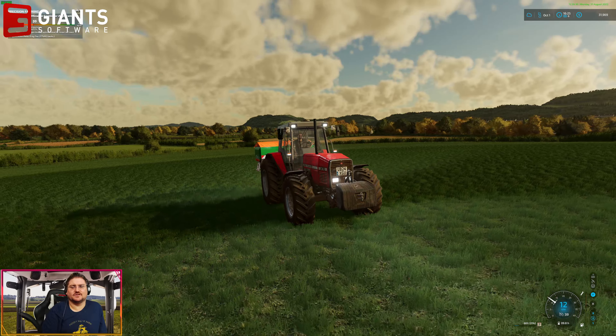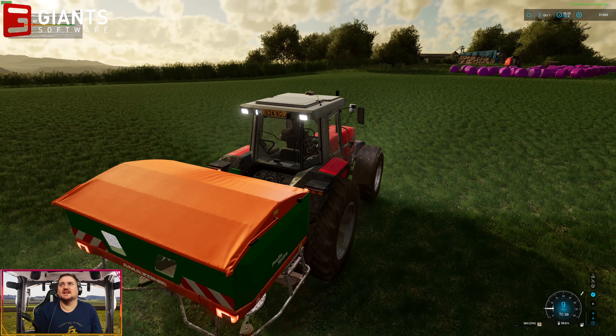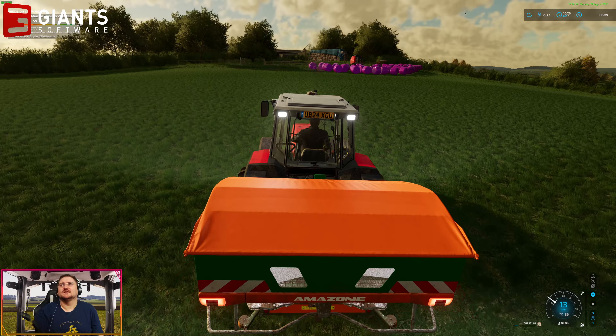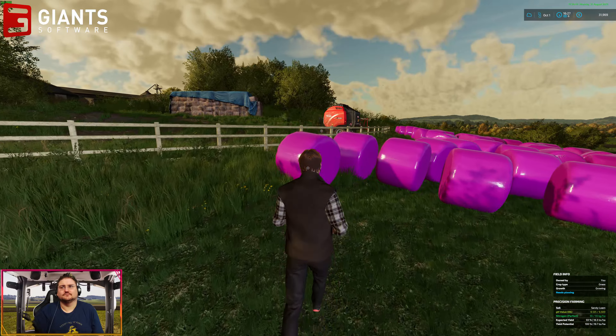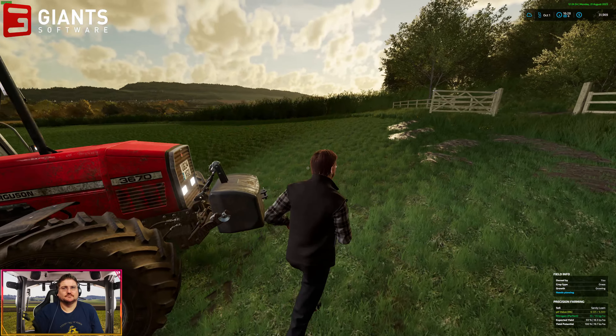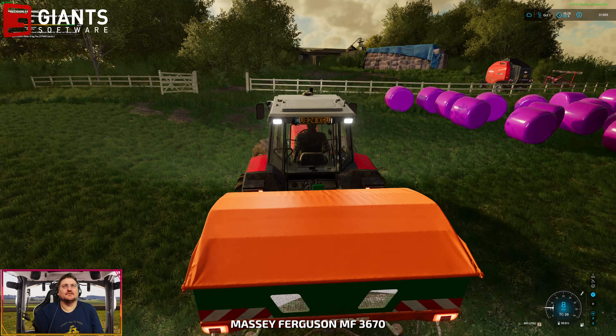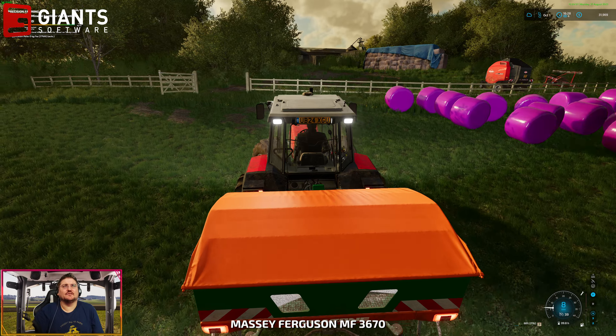We have finished fertilizing our fields. I want to get a nice screenshot — zoom in a bit, turn sideways a bit, print screen. There we go, screenshot for today's episode has been taken and captured. We'll have a quick look at the bales while we're here to see how fermenting has gone — 62% fermented, 63% — not bad at all. We'll be able to get those collected up and sold fairly soon.